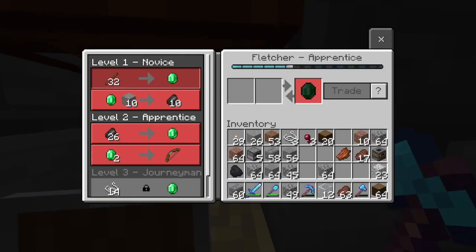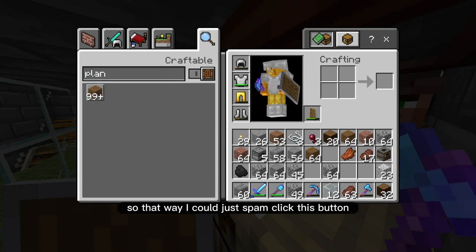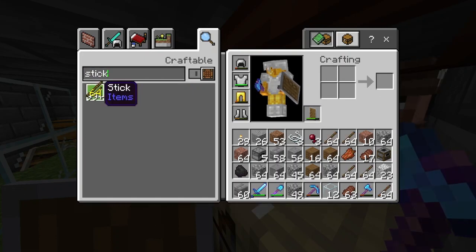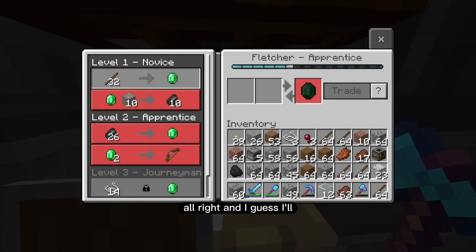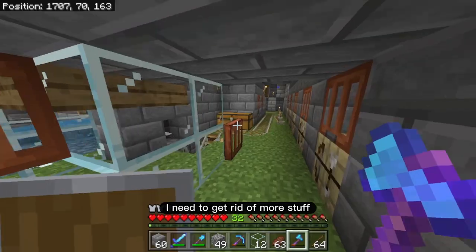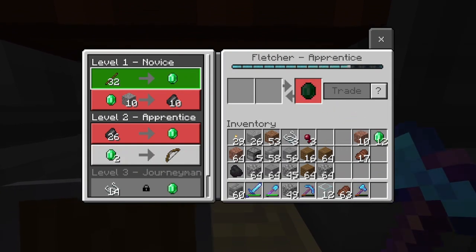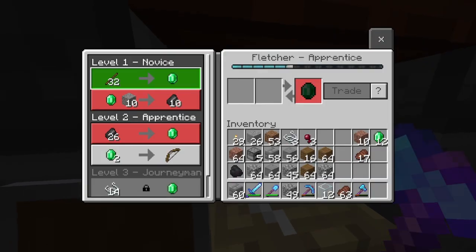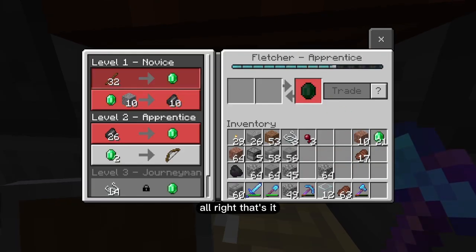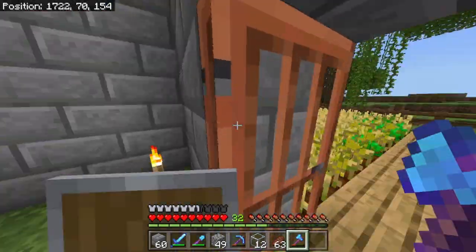I guess I could start trading right over here. Oh, I need to make the sticks first. I'm gonna type in planks so I can just spam-click this button, and then type in sticks and spam-click again. I don't have any room to hold the emeralds — my inventory is full. I need to get rid of more stuff. Let's get these trades done. It looks like one tree gives about 21 emeralds, so that's fine.